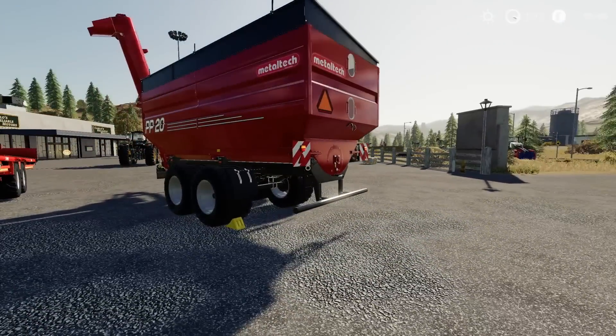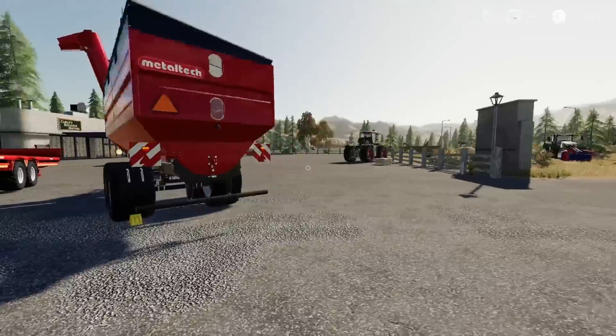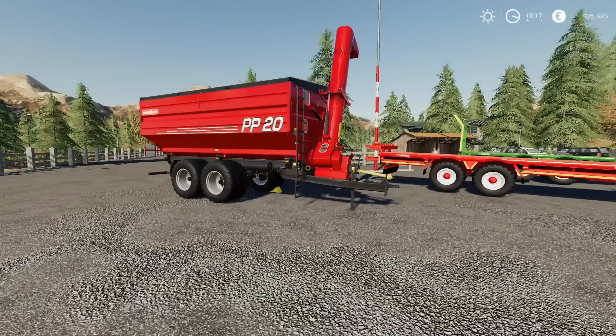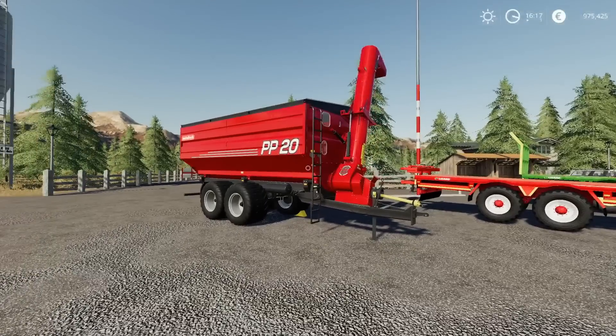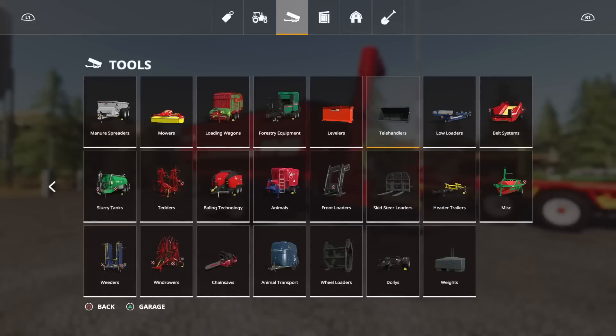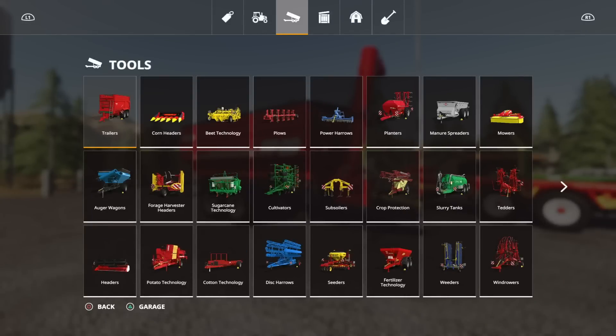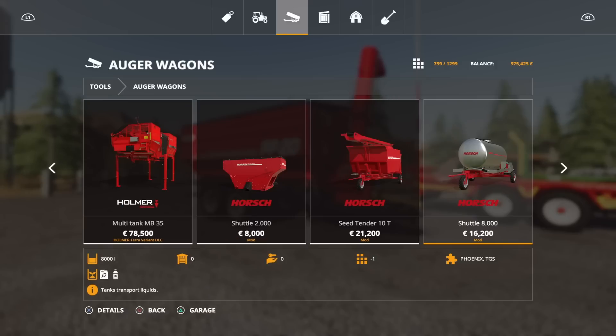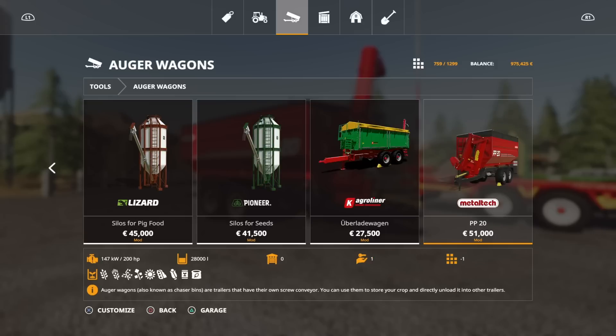I don't use auger wagons very often, and there are a few already available. This is one of those situations where it's about options — you may be looking for a Metal Tech one or just something different. The PP20 is under auger wagons. 51,000 to buy, five slots. Capacity of 28,000 litres. It will take usual grain crop types, seed, and solid fertiliser. 200 horsepower required to pull and operate.